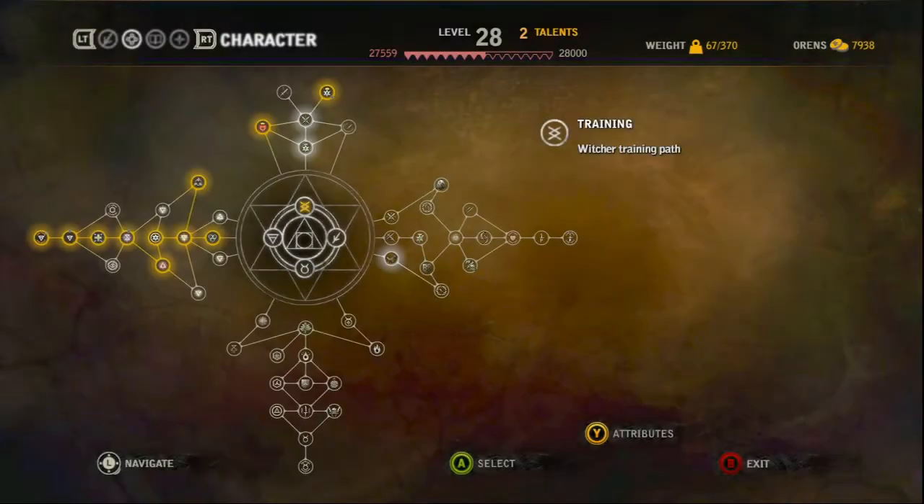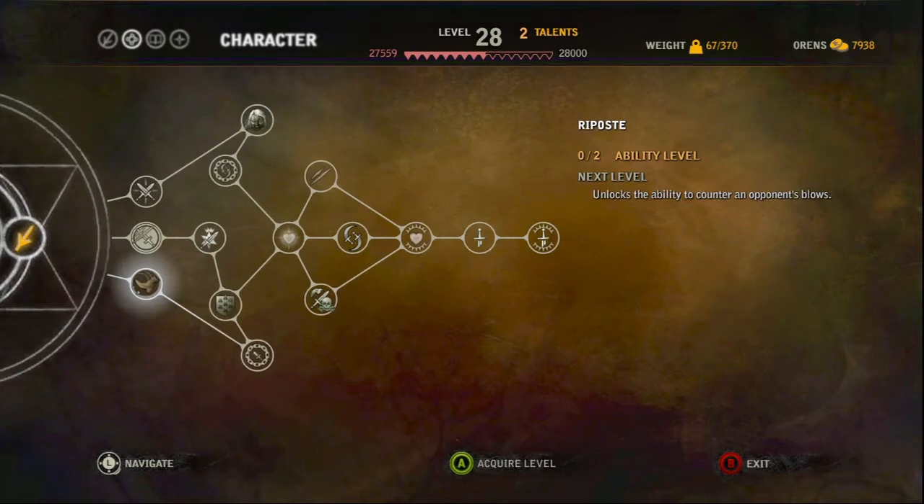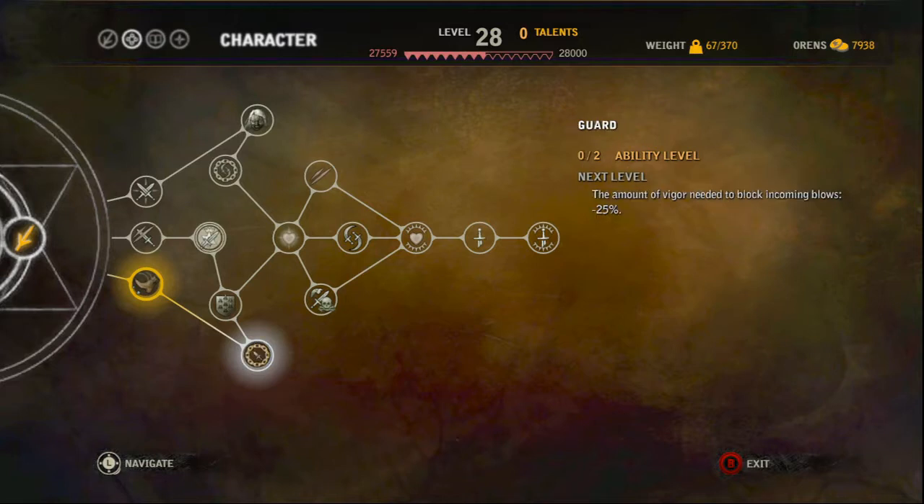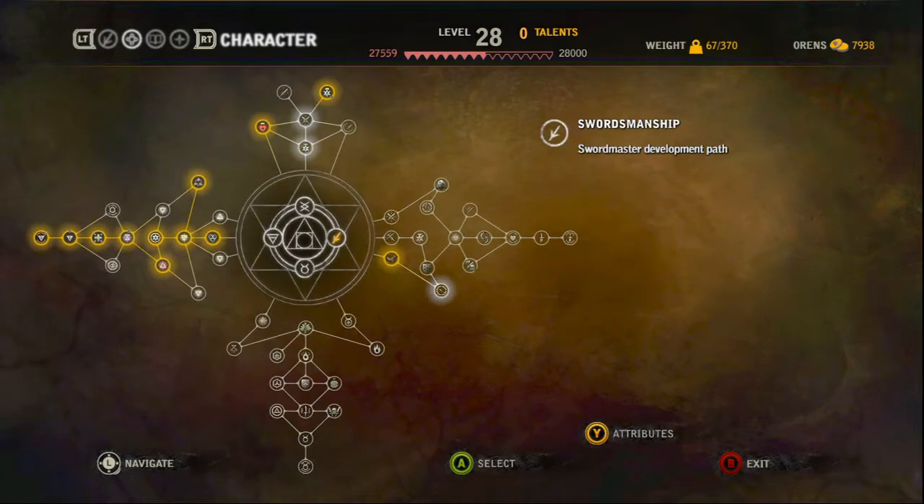We're gonna level up, and I'm gonna go ahead and get the better roll, which is fantastic. I'm also going to put a point into the Schemer perk to have better vigor regeneration during combat, which is always good — gives you more access to your magic.